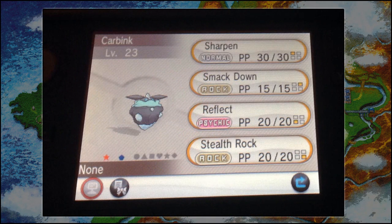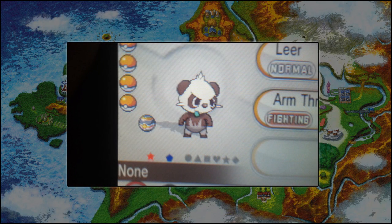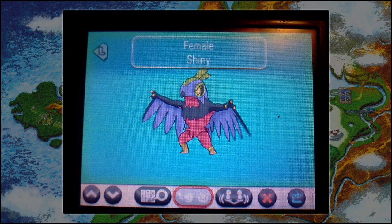We have Shiny Carbink, which has turned into a black and blue sort of crystal, which looks pretty cool. Then we have a Shiny Pancham, which is now a brownie colour rather than black, with the lower body being a grey-brown colour. After that, we have a Shiny Hawlucha, which seems to have a red and black body with purple wings and head, and a green highlight on top of its head with golden boots. That's a bit messed up on the shiny colouring front, so I don't like that quite as much.